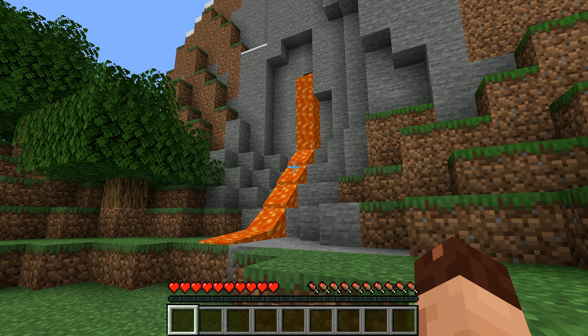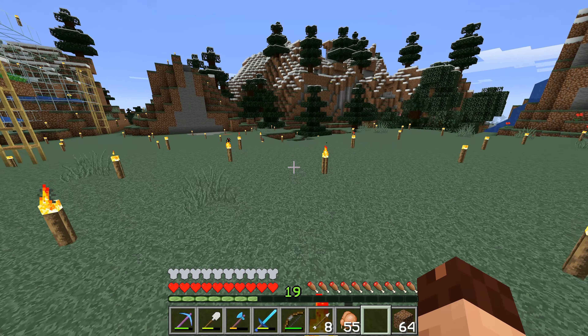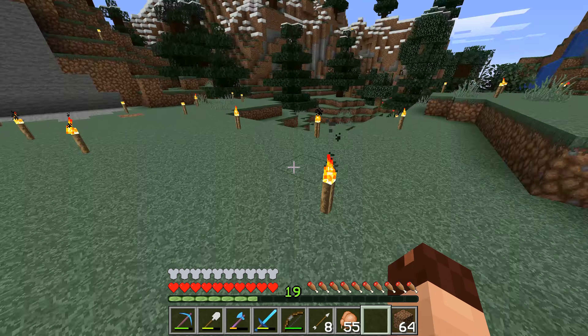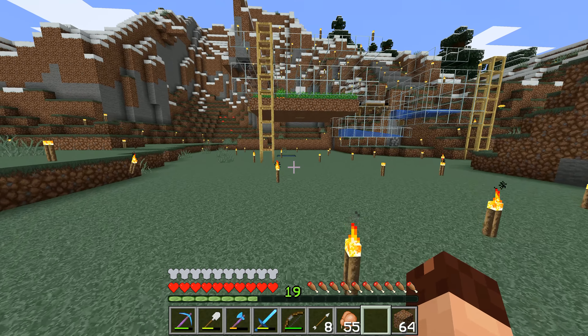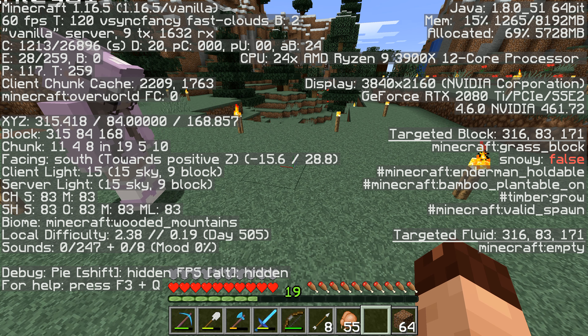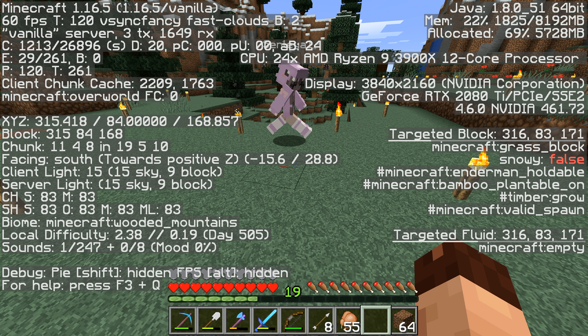Hey folks, it's Frithgar here, welcome back to Minecraft. We'd have to put water all the way to the village and that's going to take forever, so we'll try to avoid doing that. What I want to do is take our coordinates from here — we are 315, 168, 84. So 315 and 168 are our XZ coordinates, and the Y coordinate — how high we are — that's 84.